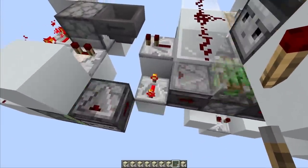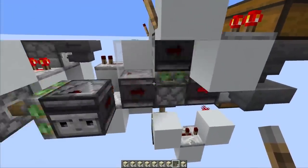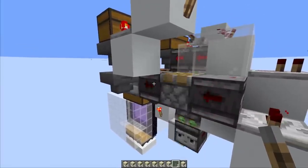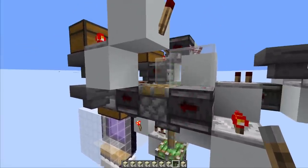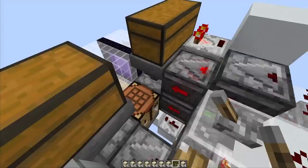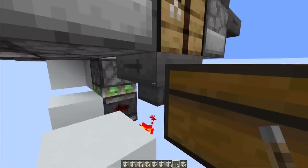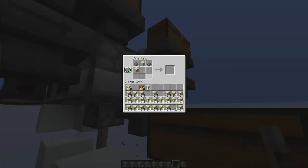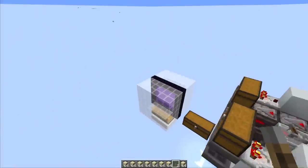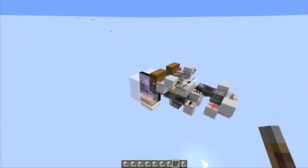The crafting order is gunpowder, sand, gunpowder, sand, and so on. To trigger this five times we detect the repeater turning on and off for two pulses, then multiply by triggering a piston that gives two outputs per extension and retraction. On the right side for gunpowder there's an extra system for one more pulse, and we briefly unpower the hopper below at just the right time. That's the complete crafting system.